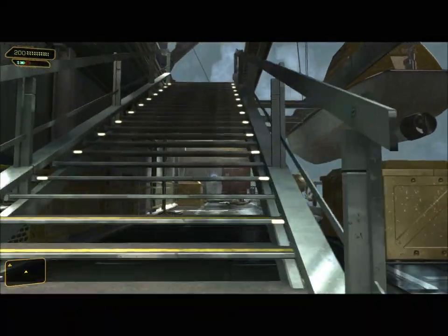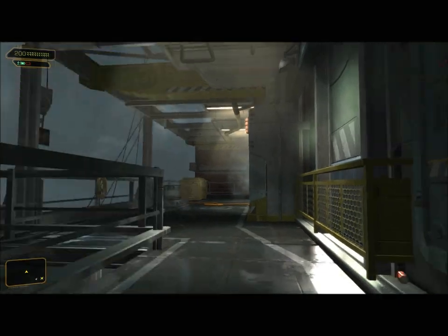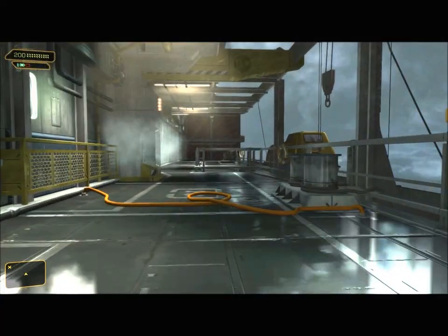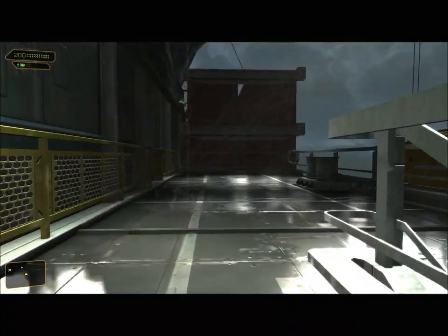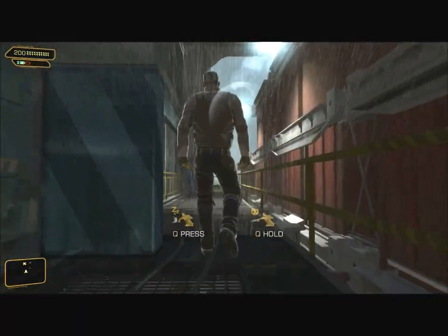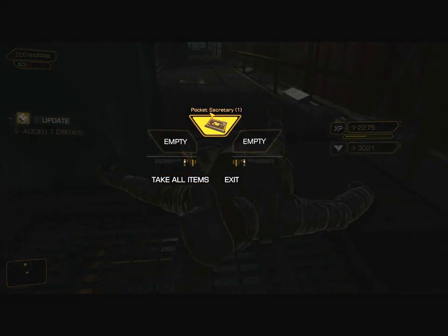Cover the outside first, then I'll come back down, deal with the compartments, and then finally I'll go into the CIC up here. I think I'm about to run across my last outside guard. There he is. Down he goes. Another 50 XP. He drops a pistol. He carries seven credits and a pocket secretary.